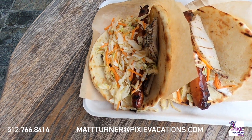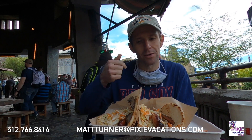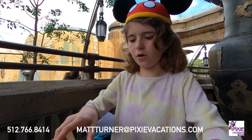We are here at Ronto Roasters inside Star Wars Galaxy's Edge. We have a couple of things here in front of us — these are the Ronto Wraps. This is what they're known for. It's becoming an iconic Disney snack that's obviously big enough for a meal. It is a pita flatbread, and inside you have a sausage link that's about eight inches or so, a pork tenderloin slice, and some slaw as well. It has great reviews. Emma and I are excited to dig in and we'll let you know what we think. I'm here with my Ronto Wrap — it looks delicious. I'm going to dig right in.